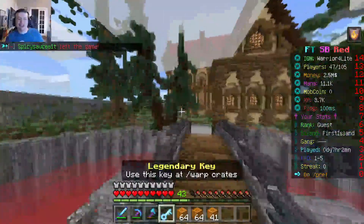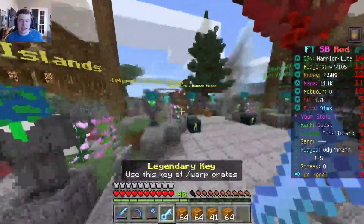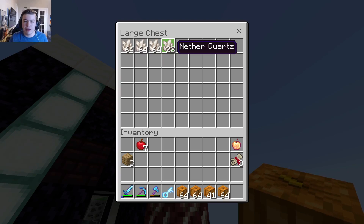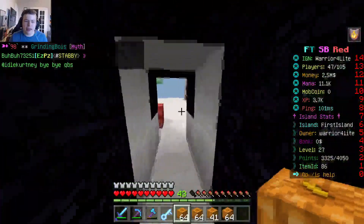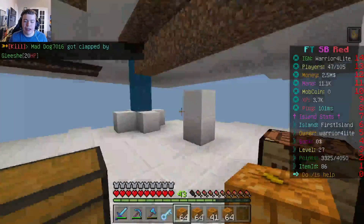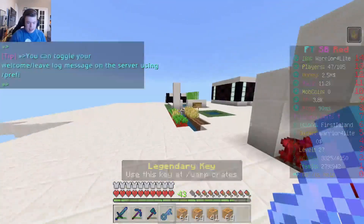Welcome back. Last episode we were doing a little bit of farming. To recap, we have our quartz generator working hard. We got it to double at least. We also found out last episode we got the enchantment Firma on our axe, which allows us to mine so much more pumpkin.